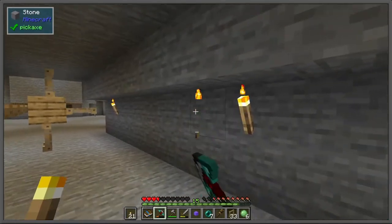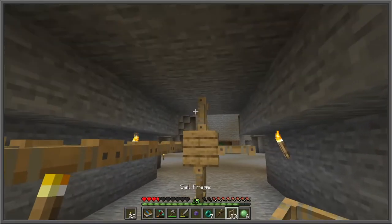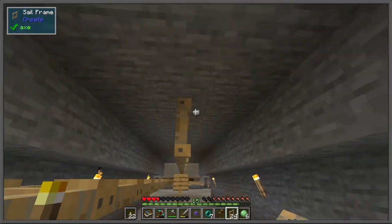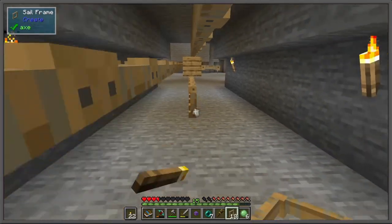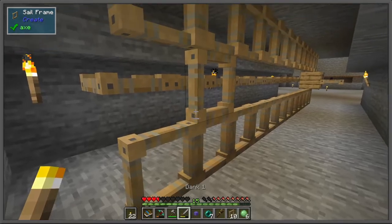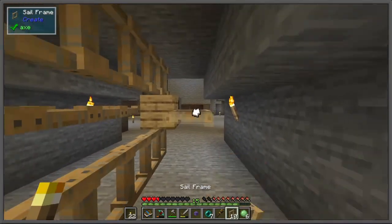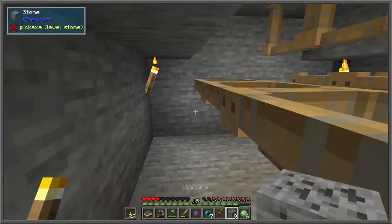Now we can start generating power to power the multitude of machines in this mod pack — especially getting the grinders, which allow you to turn ores into crushed versions and have a chance to get more of that ore. And also maybe getting some encased fans to blow water onto the crushed ores to then get even more of that ore.